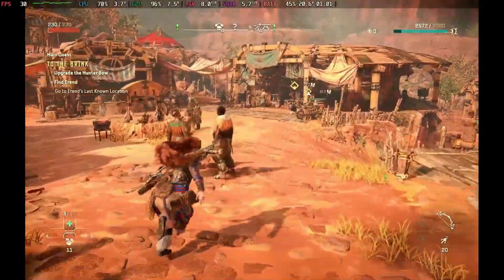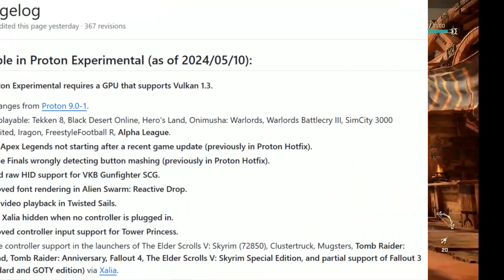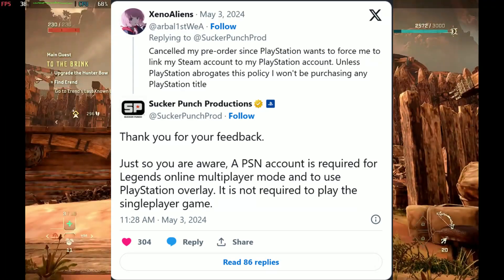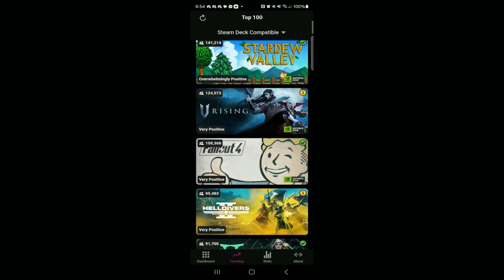What's up deckers, welcome to another Steam Deck news video. In today's video we have an update to Proton GE, an update to Proton Experimental, an awesome new Decky Loader plugin, and it finally looks like Ghost of Tsushima might run into issues when they're released next week.